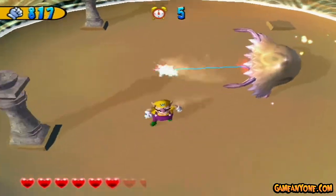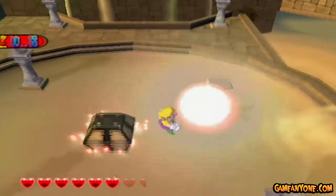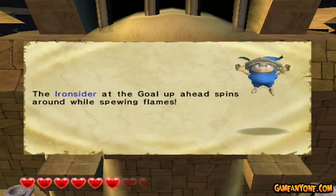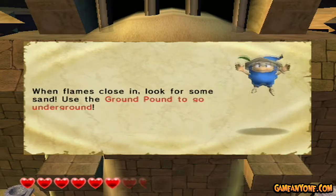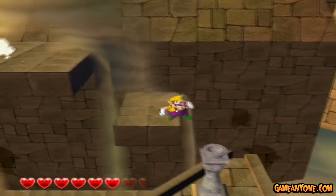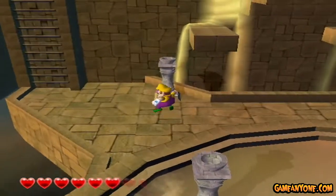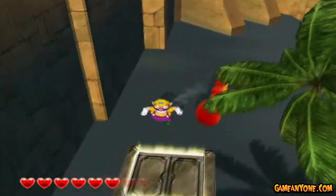I didn't pile drive it, so it gave me a score of 1.8. Let's continue on by going up here and freeing the Sprightling. The iron cider at the goal up ahead spins around while spewing flames. When flames close in, look for some sand — use the ground pound to go underground. I actually did not know that, because I ignored that Sprightling's advice. But it doesn't really matter, because with what I'm going to do, I will literally just tank hits and kill the boss. Because that's how Wario rolls — taking the easiest way out by hurting myself.